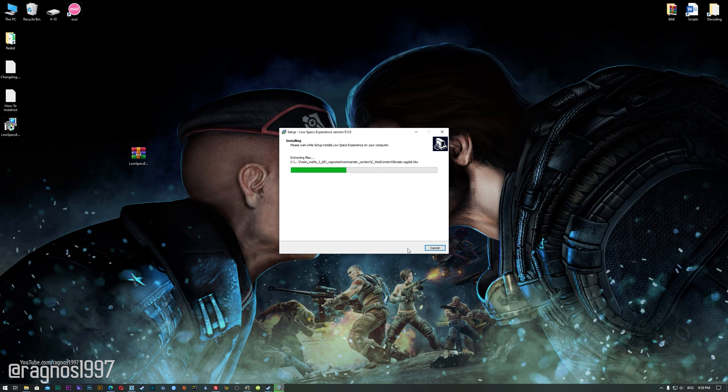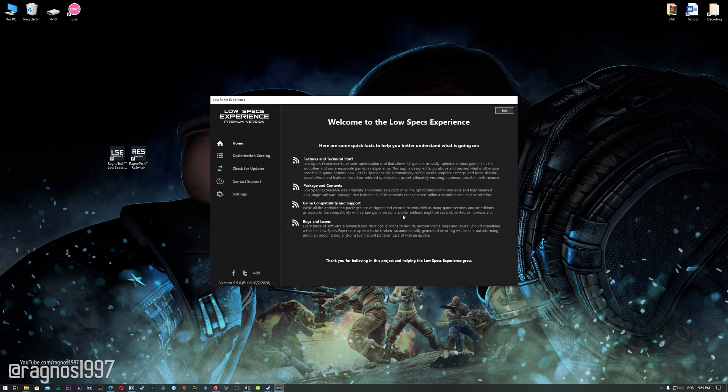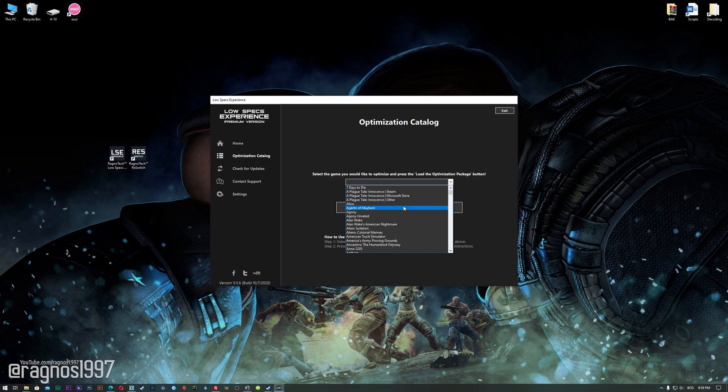Now start the installation process for the Low Specs Experience. Once it's done, start it from your Desktop shortcut and head over to the optimization catalog section. From this drop-down menu, select Bulletstorm Full Clip Edition and then press load the optimization package.